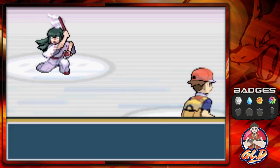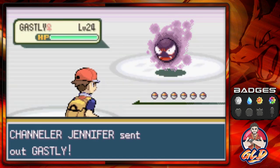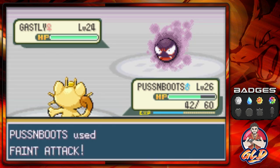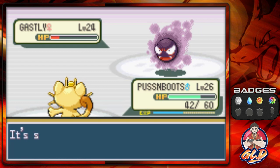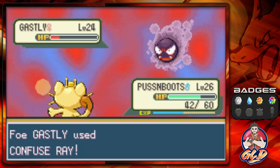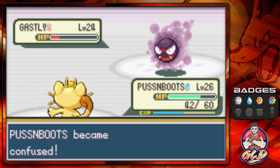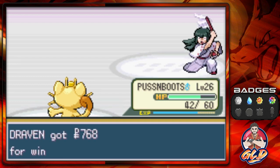I'm wondering what these trainer references are about and who is possessing these Pokemon. Here we go Faint Attack — that nearly defeats Ghastly and of course we get confused yet again because nobody likes us. But we did it — getting some good luck right here.